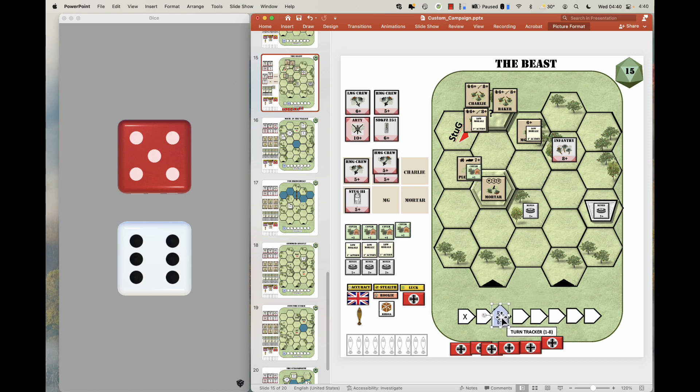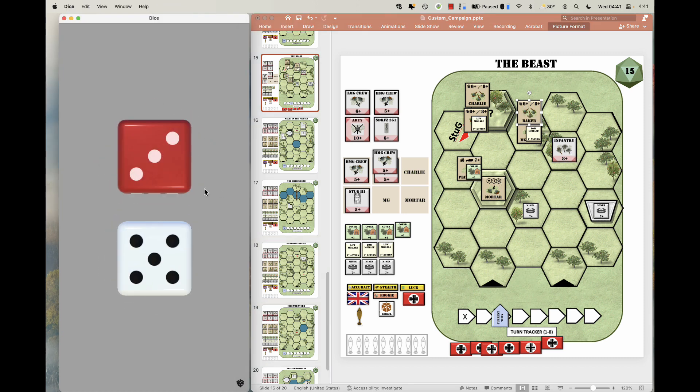Turn 11. I'm going to run Baker. He gets a 6 — that's advance and fire. 8, 9, 8, 7, 6 — gets him. And there we are.